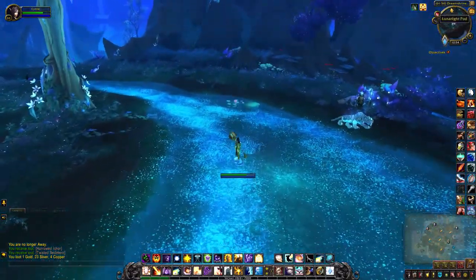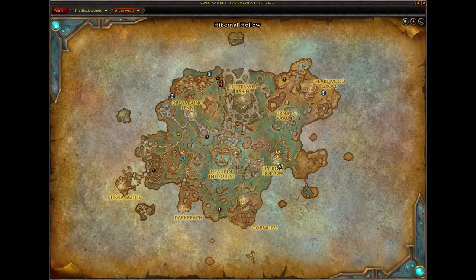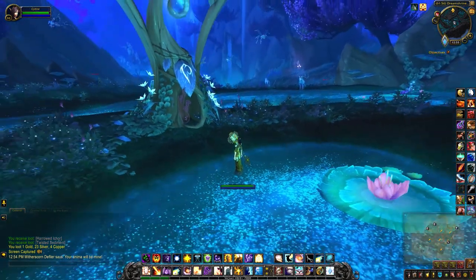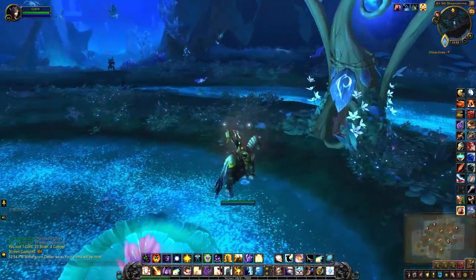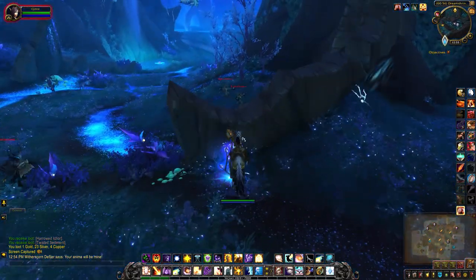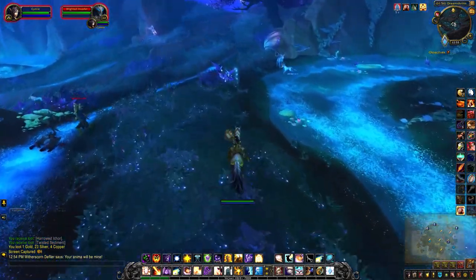Hey guys, here we are in a light pod — this one is right where Hibernal Hollow is. I aggroed something, but this one is actually very straightforward; you don't even need a macro for this one. Have you noticed there's a little butterfly that actually flies around these little things?